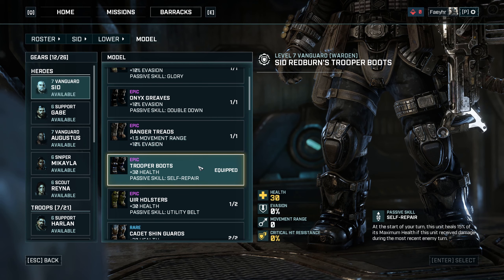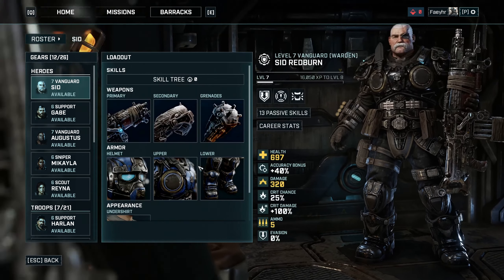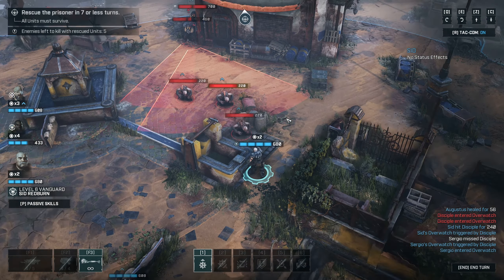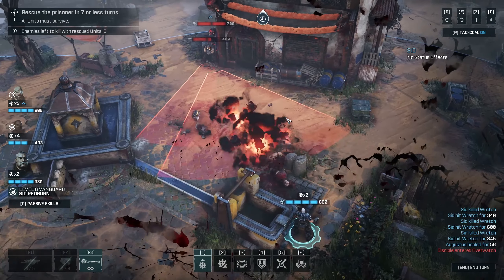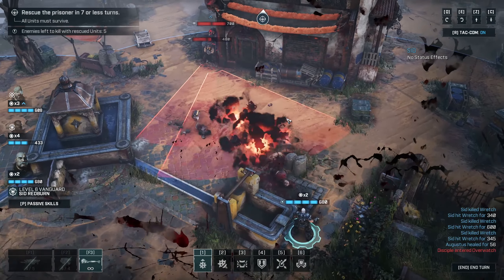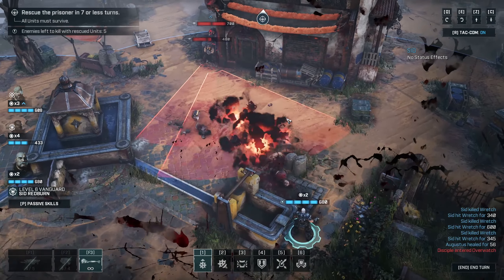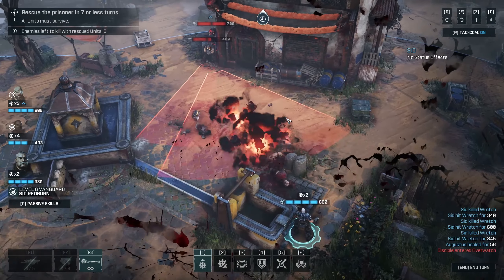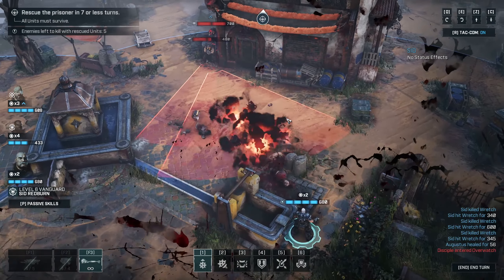For the secondary weapon, I equipped the Snubb Pistol, which is the best pistol I have right now. I almost never use pistols with Sid, but it's a good choice if you ever need one. Also equip a frag grenade for him. For the helmet, I equipped the Epic Trooper Helmet which gives plus 16 health and plus 15% maximum health — again, perfect for our Warden build.